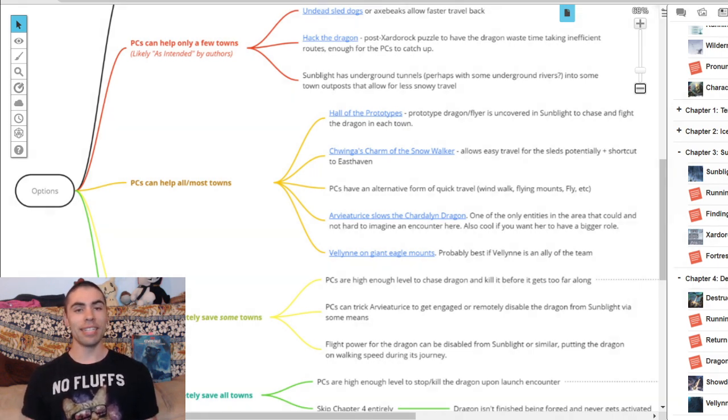And for a really badass option: Arveiaturace slows the chartle dragon. Maybe Arveiaturace is flying around, sees another dragon, and decides she doesn't like rivals — then we have a Kaiju battle in the skies, Arveiaturace in one corner and the metallic chartle dragon in the other. Godzilla versus Mechagodzilla with wings. Mind you, you have to consider whether you want Arveiaturace to destroy the chartle dragon entirely or just wound it and back off so your players deliver the finishing blow — which is way cooler.